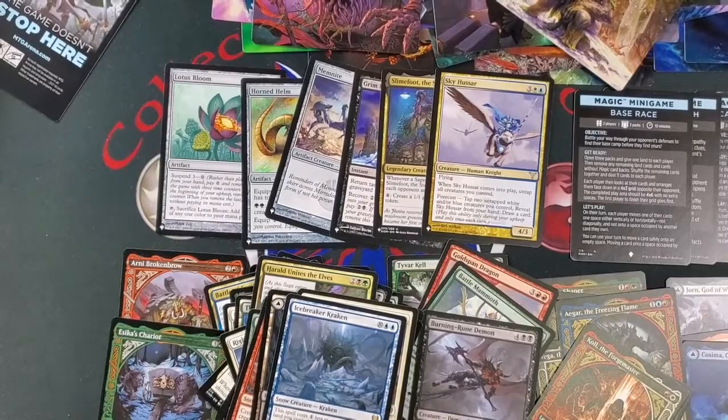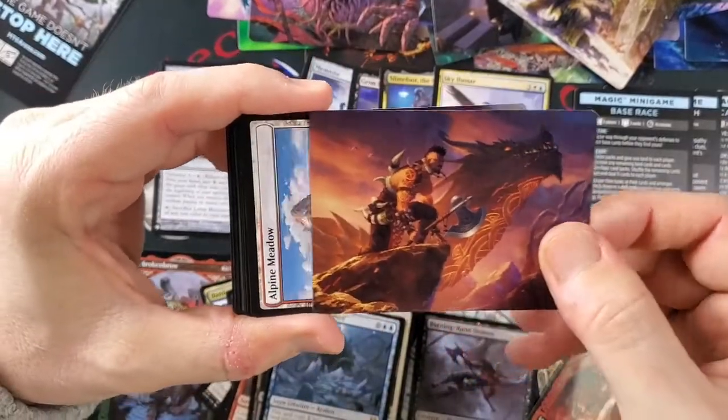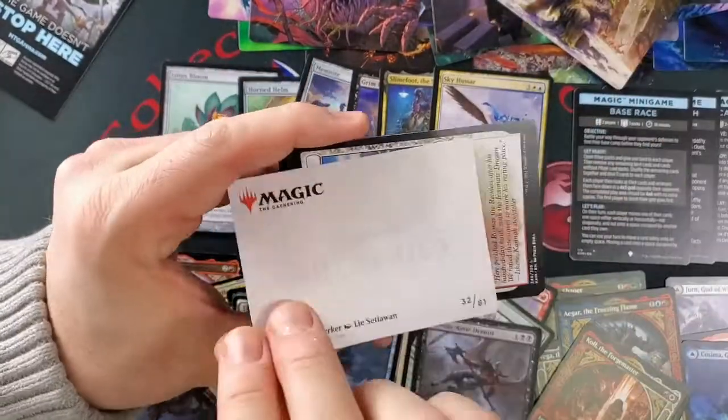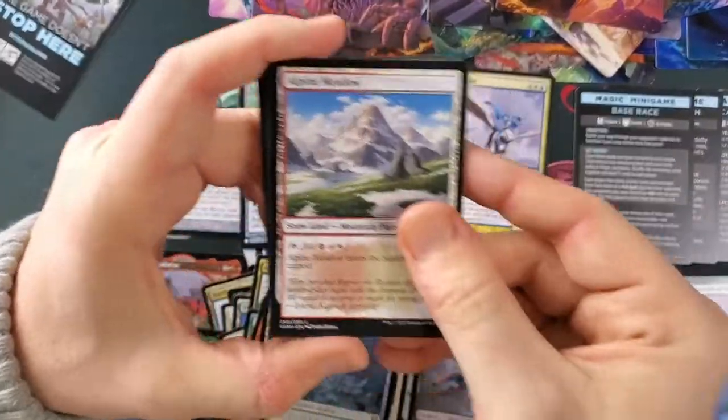We've kind of cooled off on the list cards a little. Nice with the dragon. Dragonkin Berserker — I'm playing him a bunch too, I like him.